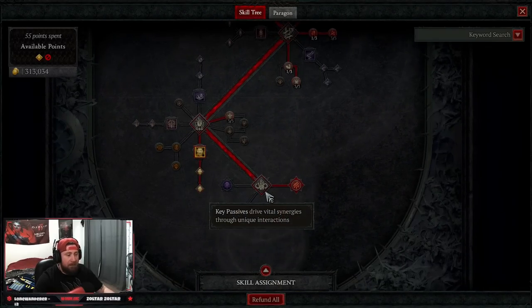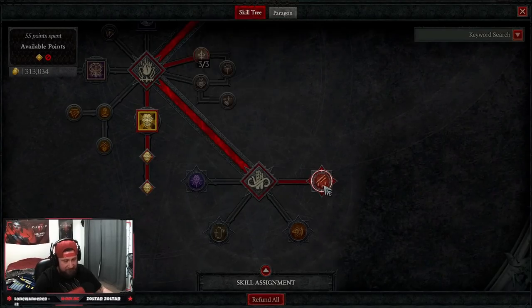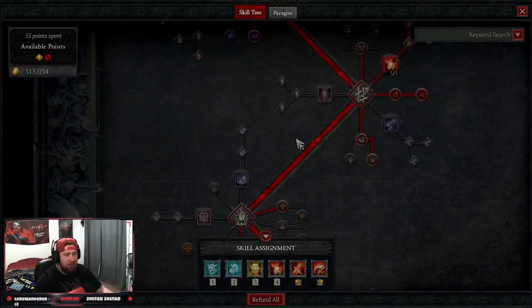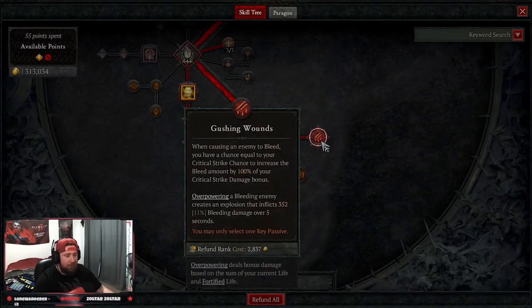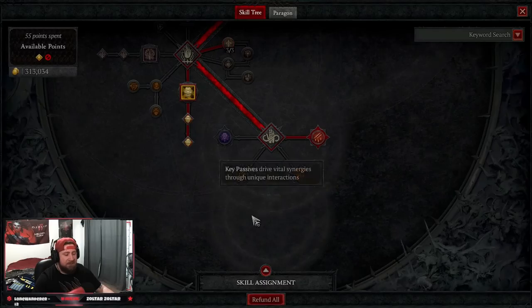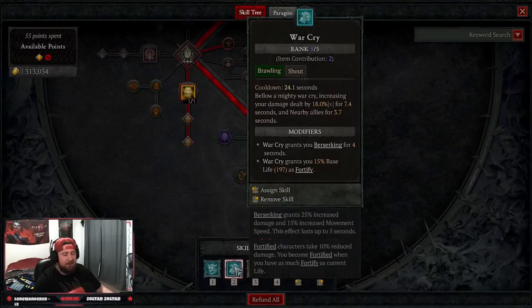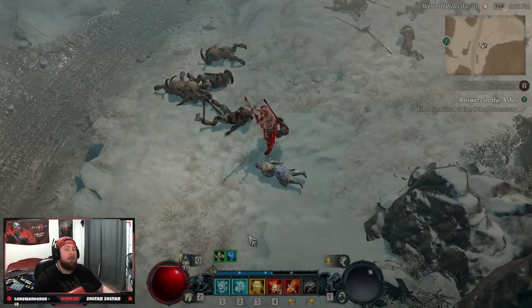For our Key Passive, take Gushing Wounds — when you cause an enemy to bleed, you have a chance equal to your crit strike chance to increase your bleed damage by your crit strike damage bonus. Overpowering a bleeding enemy creates an explosion; we mainly need it for the extra damage. This is super strong. Alternatively, if you don't want Gushing Wounds, take Unconstrained to keep Berserking up longer — your War Cry Berserk duration and Wrath of the Berserker duration both extend, which is also very strong during the leveling process.